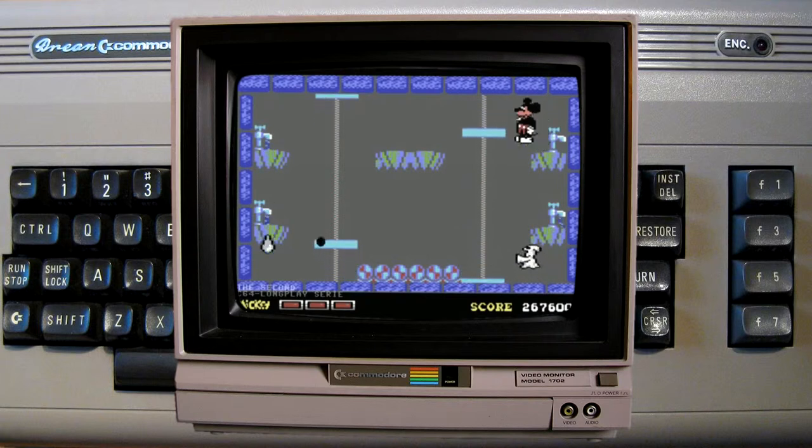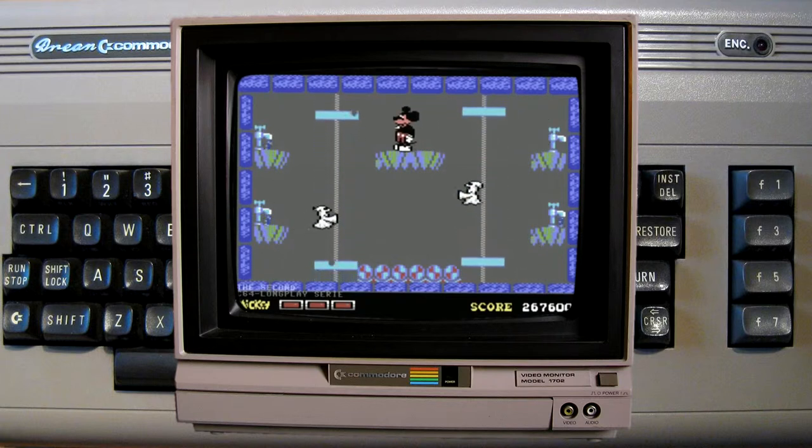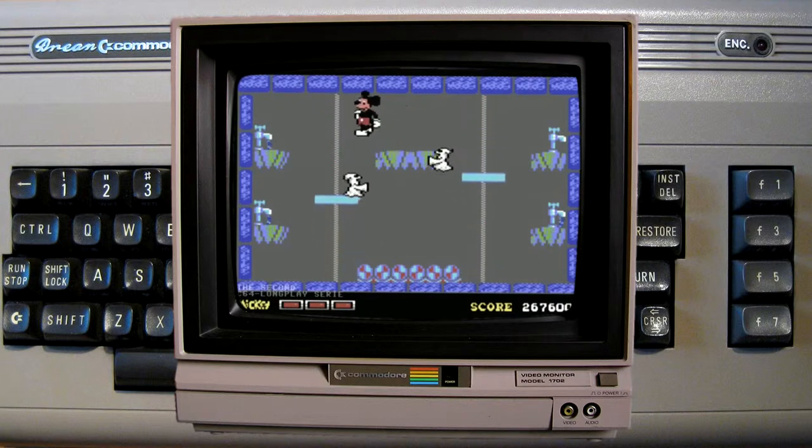Das vierte und letzte Minispiel findet in einem Raum statt, in dem sich vier triefende Wasserhähne befinden. Miki befindet sich auf einer bewegenden Plattform und muss sie schnell ausstellen. Die Geister machen dem Disney-Urgestein auch hier wieder jede Menge Ärger.